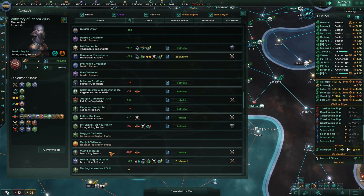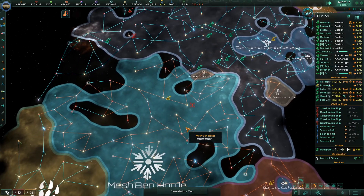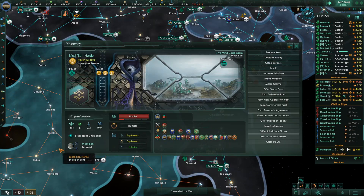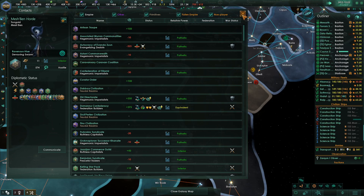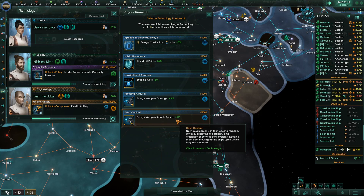The Meshbend Horde — these are who we have to get ready to take care of now. They're inferior, but their fleet power is equivalent to ours. That's not good. Can we invite attackers? The Associated Mirren Cuminellans will not join your war against the Meshbend Horde because their forces are not sufficiently built up. So I've got to go about this by myself? Well, fine — that's what we're going to do.